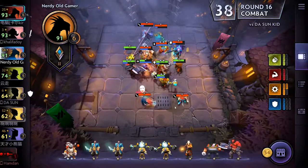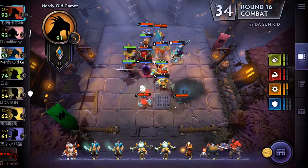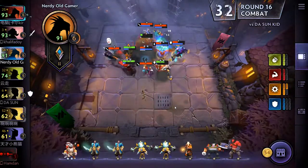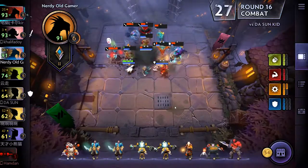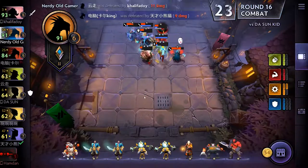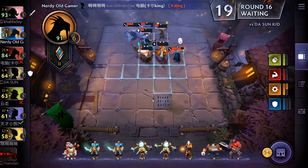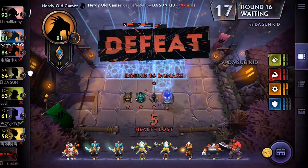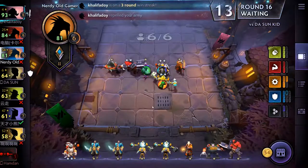He has Pudge — next to no damage, but he does have a heck of a lot of health, which is a problem. We are going to lose to the sun kid, and we lost a lot of health — 10 health. Darn it.